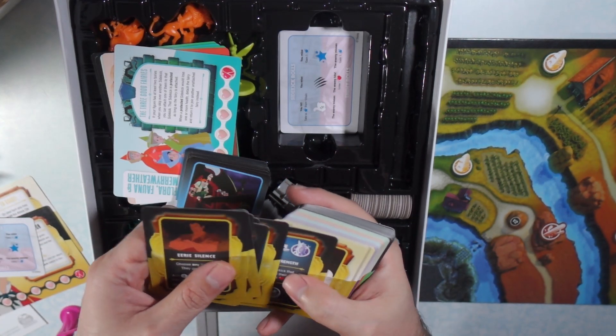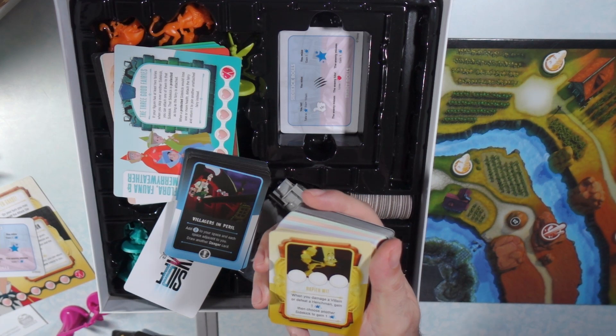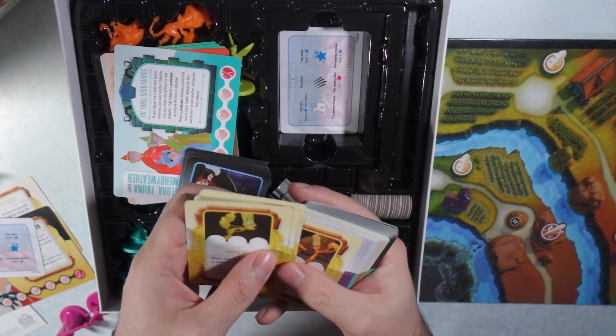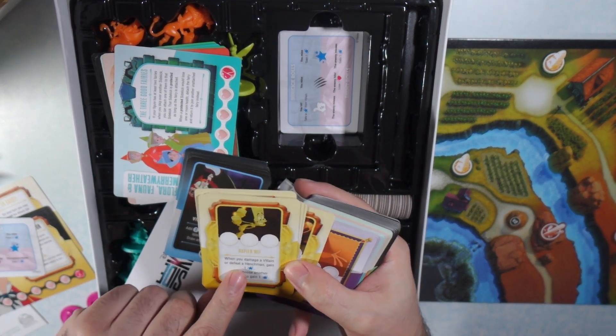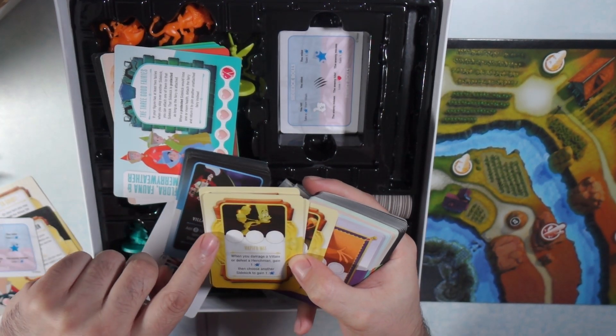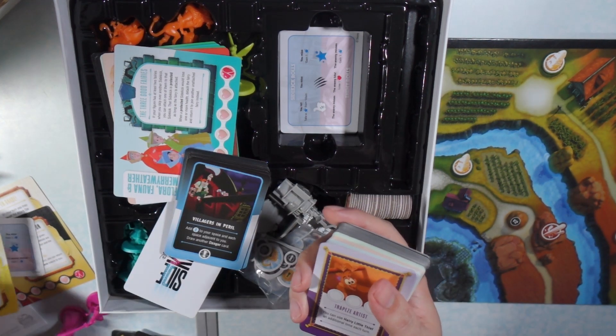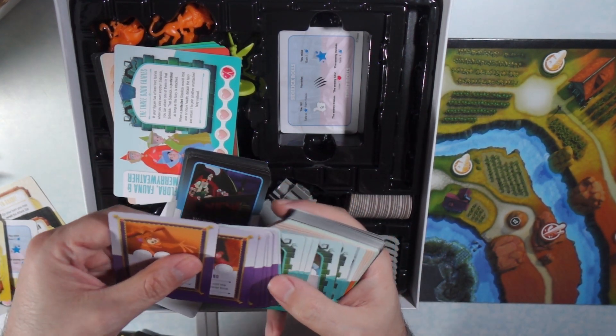This one with the gold is going to be Gaston's cards. And then for Lumiere, he kind of has the inverse — instead of having black he has this light yellow. Those are going to be Lumiere's cards. And then these are Abu's cards.